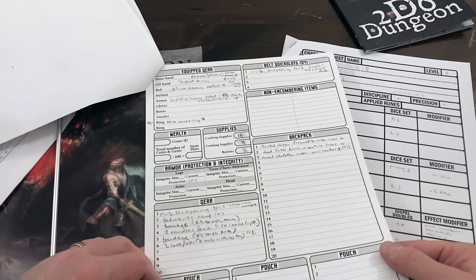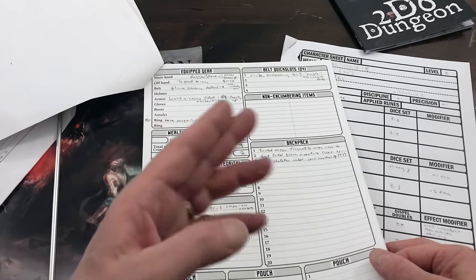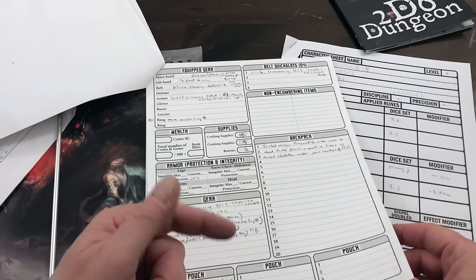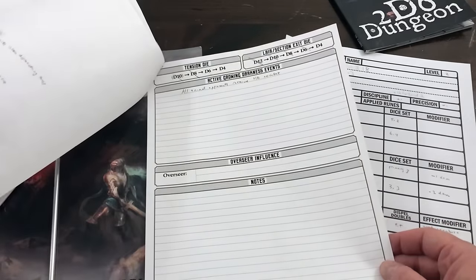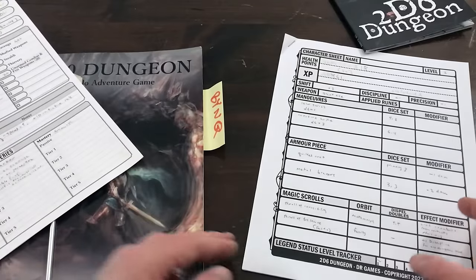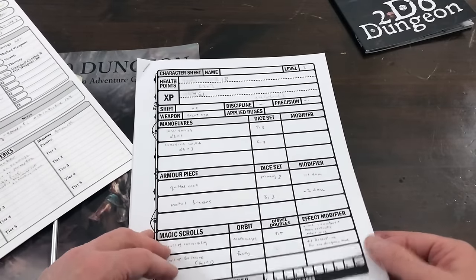In Cur Nathalis there is also in effect a kind of damage through a usage die. So as you take damage and absorb it with a shield, you roll a usage die to see if that becomes permanent damage. That does exist, but it is not as detailed overall. You have an equipment slot, a belt slot like in D100 Dungeon, and a backpack — but it's a little bit less in terms of what you're actually carrying and managing. This is the entirety of that character sheet.